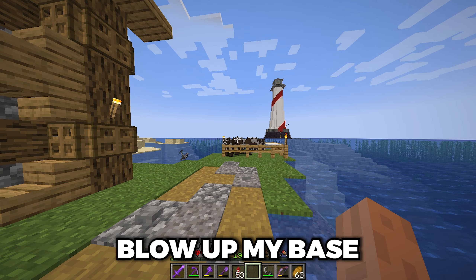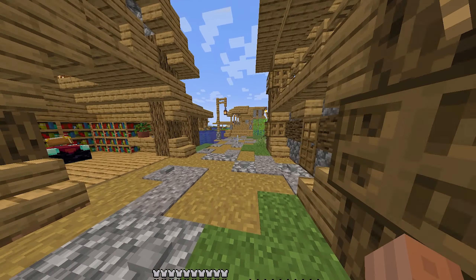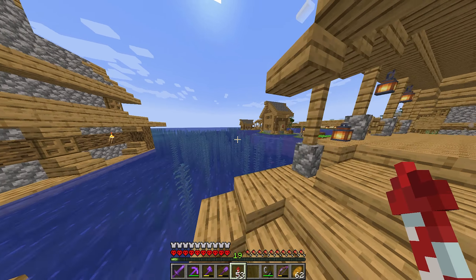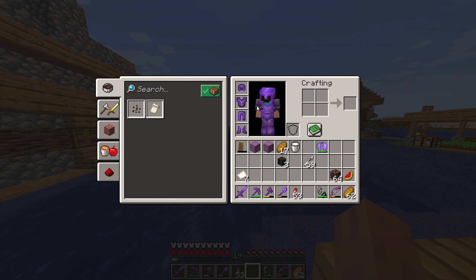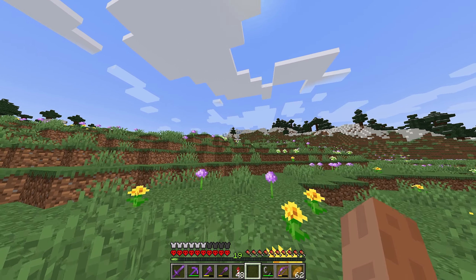I'll probably fly a long way from my base because I don't want the wither to blow up my base. I also need to milk a cow — you want to drink milk when you've killed it, if I'm correct. I've never killed a wither before in a survival world, so this might be interesting. Let's fly out into the wilderness and find a good spot.